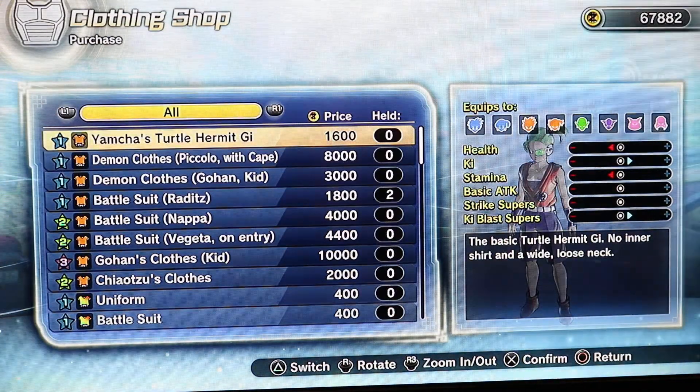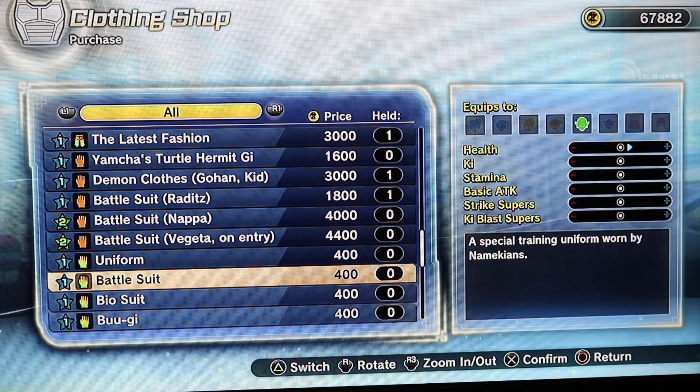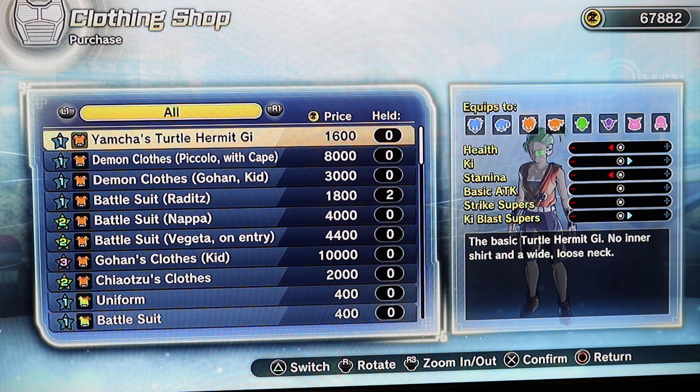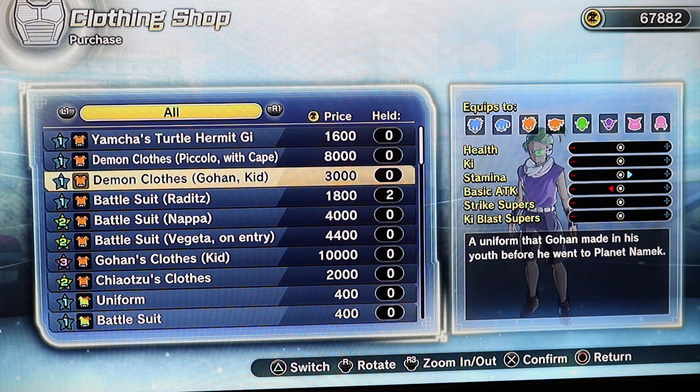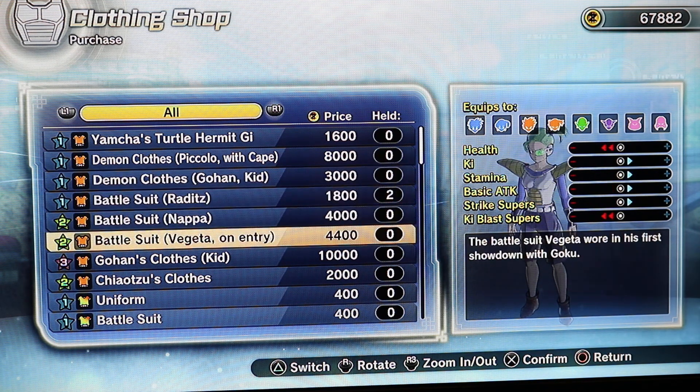So there's new clothes. I want one that increases at least two stats — Health and Ki Blast. And it increases stamina too.